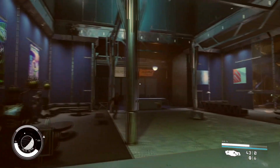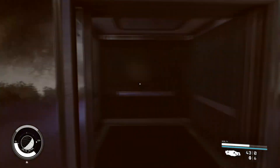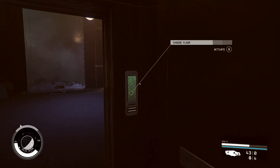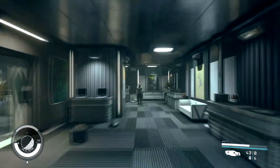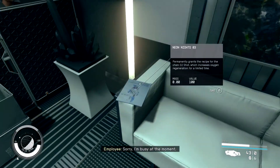Once you leave the Astral Lounge, we're actually going to make a left for Neon Knights three. We're going to head up this elevator and go to Celtcorp. Alright, so now we need to go straight ahead, and we're going to go right to this couch right here — and it's just sitting on the armrest. Nice.